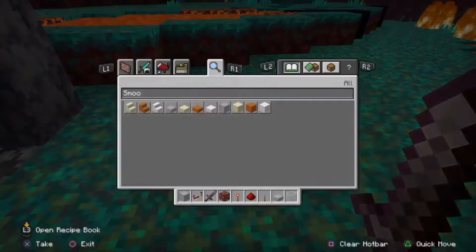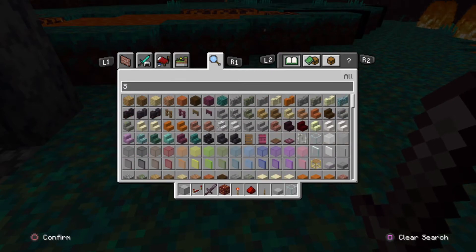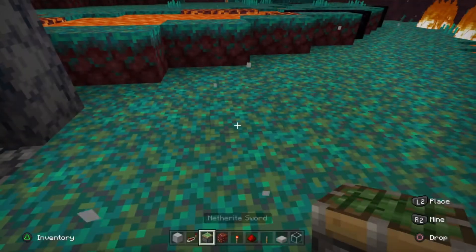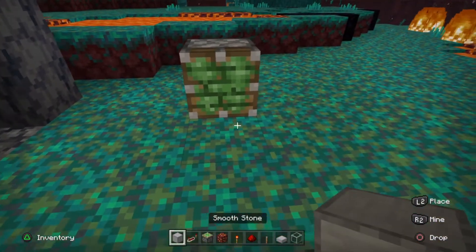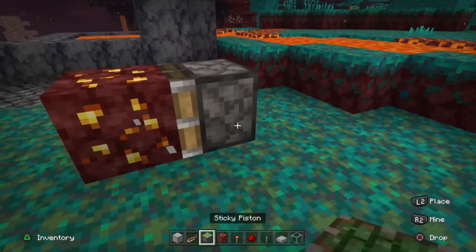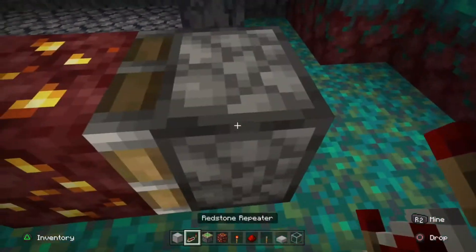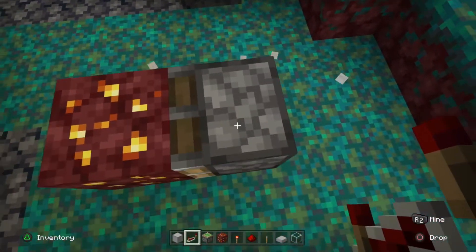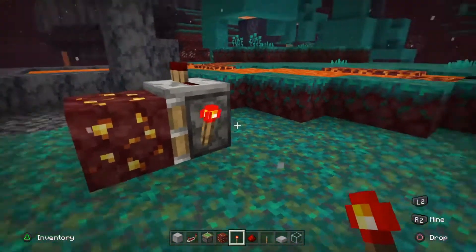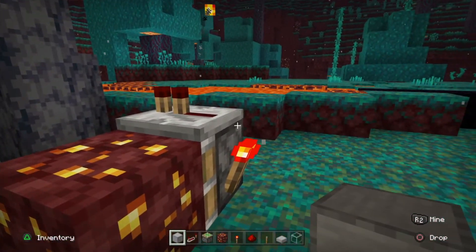Then you're going to place a sticky piston like that. Then put the gold over there. Then you're going to put a repeater on one tick. Shoutout to Silent Whisperer for this method — I just want to share it before it gets patched, but it probably won't get patched. This is on bedrock.